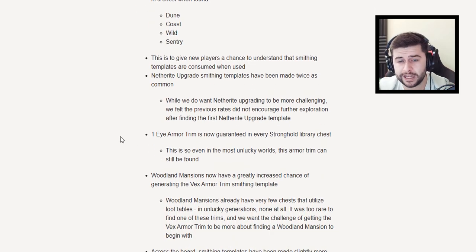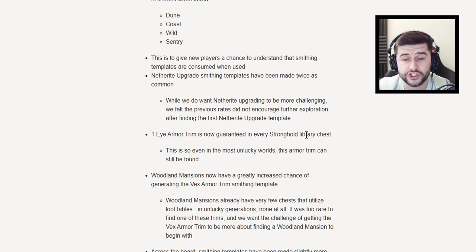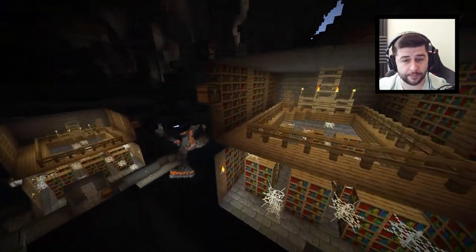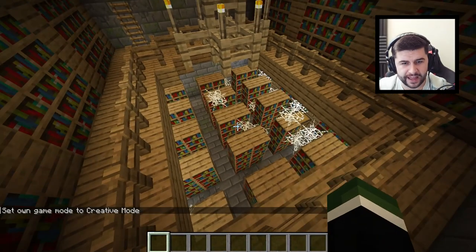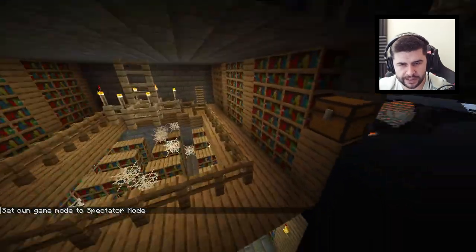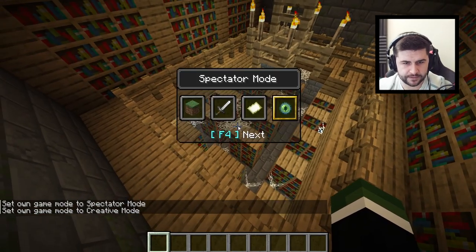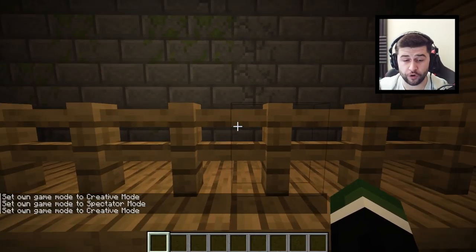The eye armor trim is now generated in every stronghold library chest. Let's go find a stronghold. You might be lucky enough to find two libraries. We found one inside the first chest, another one in the next, another in a further room, and another after that — four in one stronghold. I kind of like that.